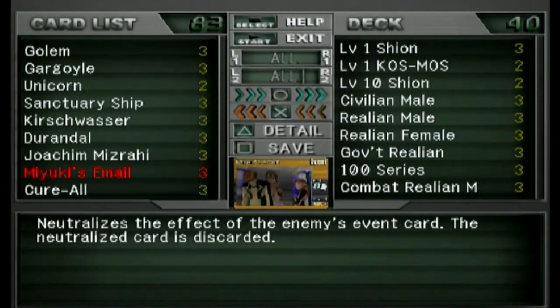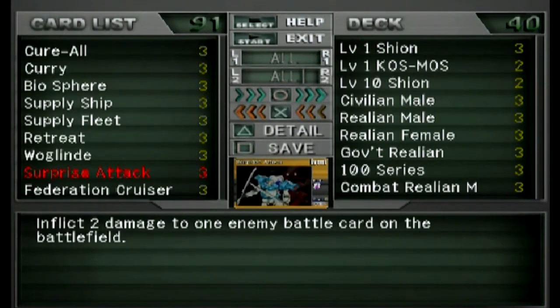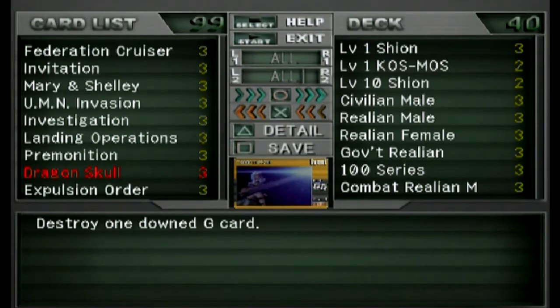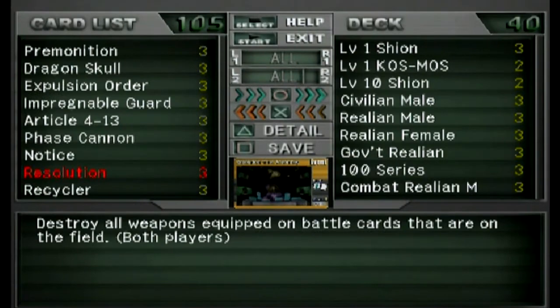I have Miyuki's Email to prevent any event cards being used against me. Usually it doesn't cost anything — this is just your event stopper, so I have three of those. Then I have the waste money card so that you draw additional cards. You put one of those out there and you draw two at the beginning of your turn.